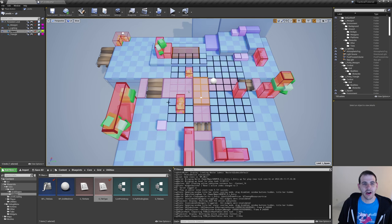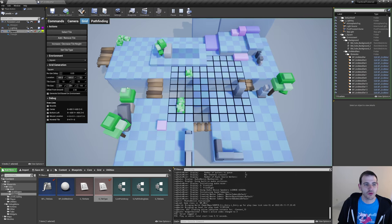Okay, we're done. Now we can press play and see if it broke something. I'm going to generate the grid based on the environment. We can see that we have new tiles right here for the holes because it detected my volume — that's good. The other ones, we don't really see the difference, but let's assume that it works.